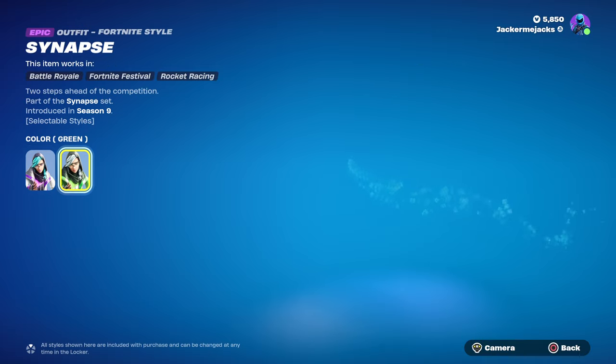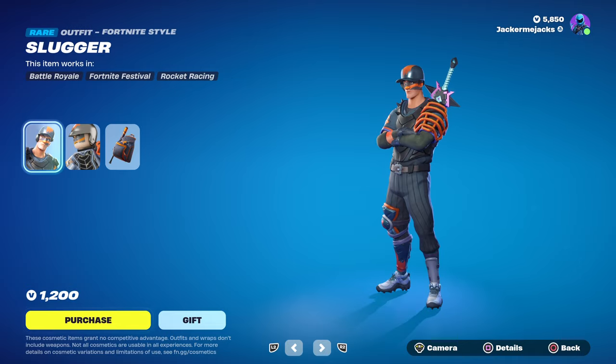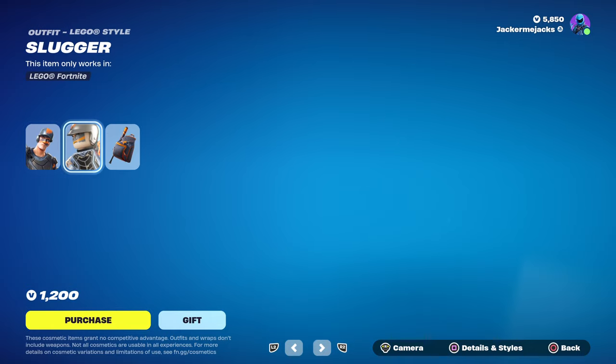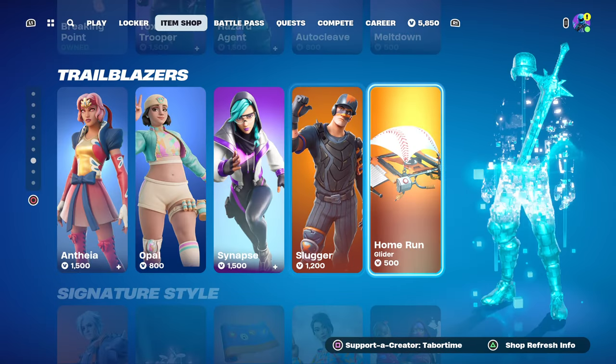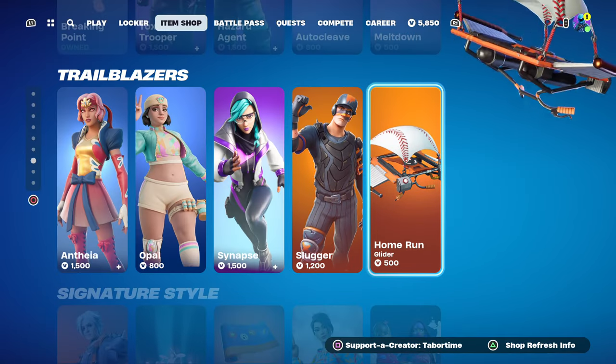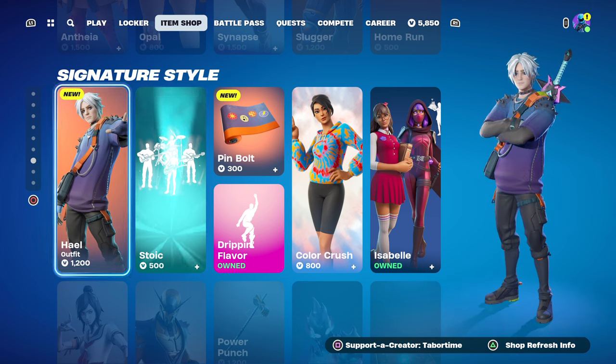There's Synapse — does she have two styles? If she does, she's got a green one as well. We've got Slugger for the baseball fans out there. I prefer the female one in this one. The baseball LEGO skin looks pretty sweet, and then the Home Run glider — love that orange color.